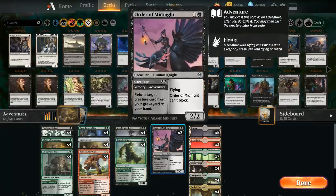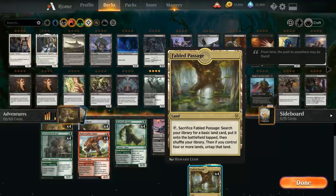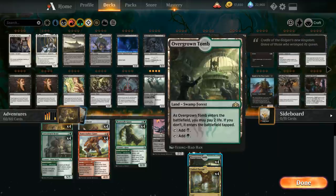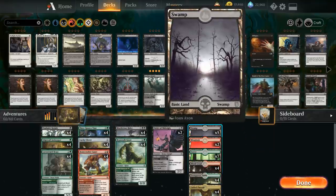Finally we have two copies of Order of Midnight — two mana for a 2/2 flyer — but we're usually more interested in the Alter Fate adventure at sorcery speed, which lets us return target creature card from our graveyard to our hand. Especially with Lucky Clover we can get a ton of value out of Alter Fate. Our mana base has lots of basics plus the full playset of Fabled Passage, four copies of Overgrown Tomb, four copies of Blood Crypt, seven forests, two mountains, and five swamps.